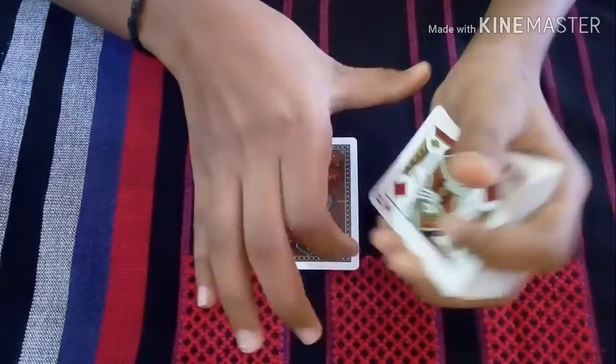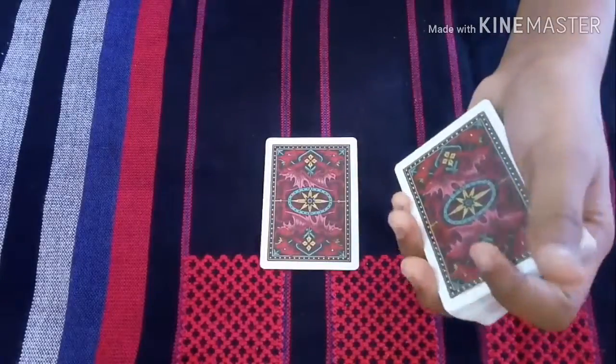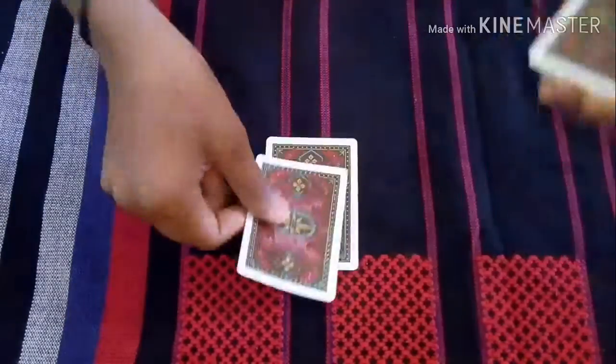Just like that. Then I am going to take the king of diamonds and turn it over, then take it and keep it on top of the king of hearts.